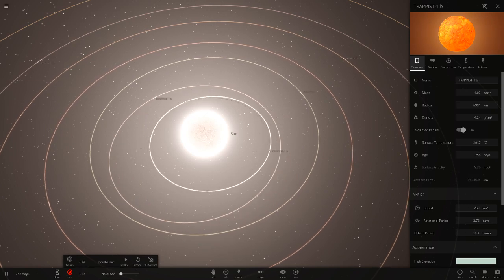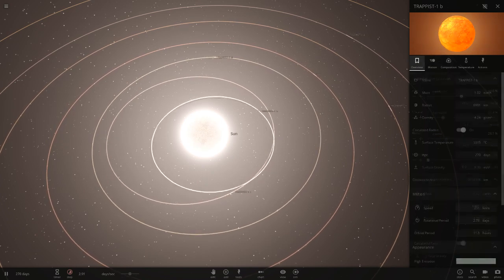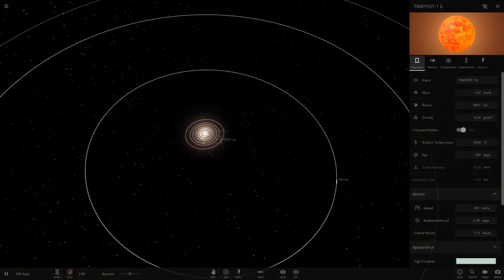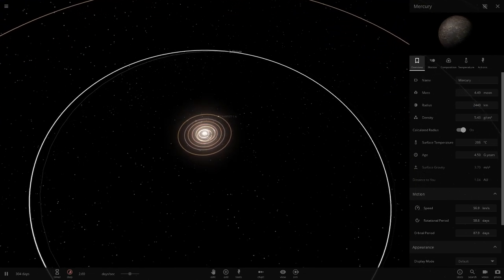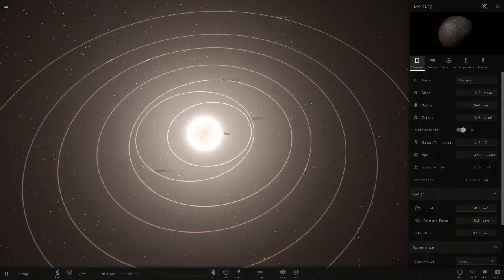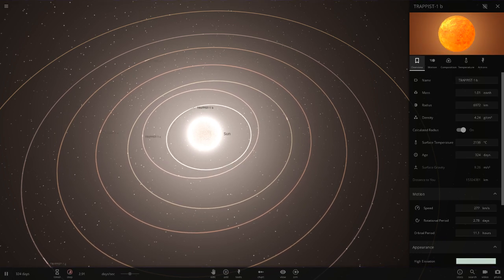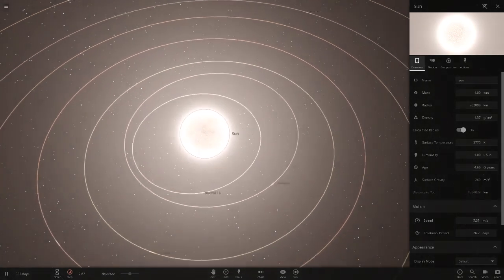The rock part would probably survive — basically what's left would be the core of the gas giant. There's actually a theory that Mercury may have been a gas giant and all that's left is its core, which is just a little piece of rock. It's a pretty interesting theory but we don't know if we'll ever prove it. Either way, these guys are way closer than Mercury, so if any of them were gassy they would all lose their gas eventually.